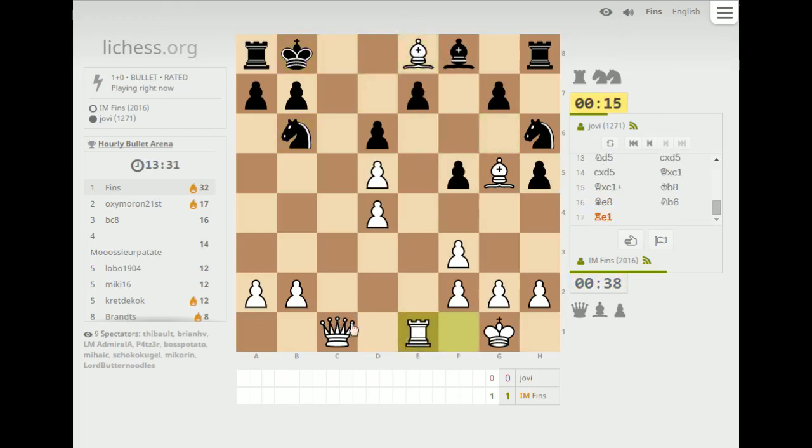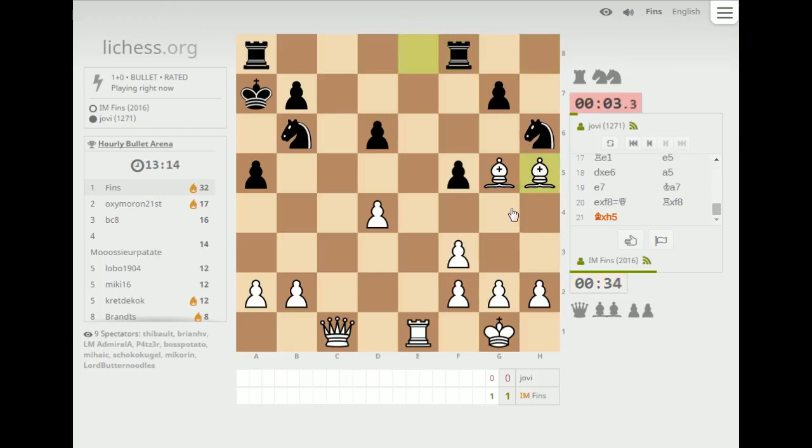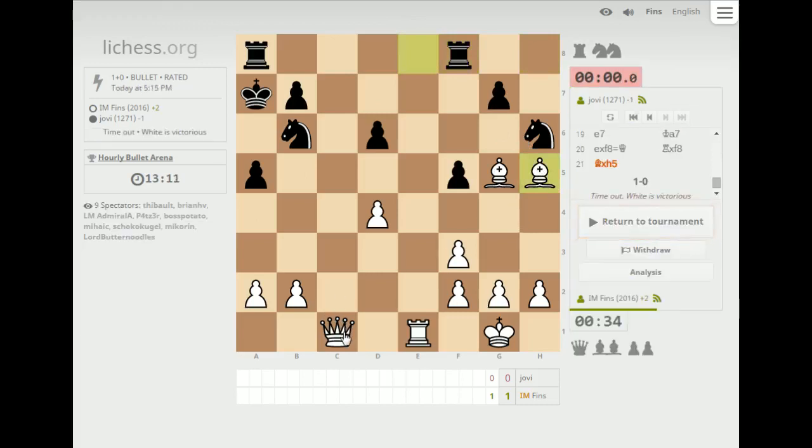Let's go here and attack this pawn. He can take on d5 now. Take en passant. Looks like e7 is going to be hurting him severely. Let's take this pawn — totally gluttonous right now, just grabbing pawns all over the place.